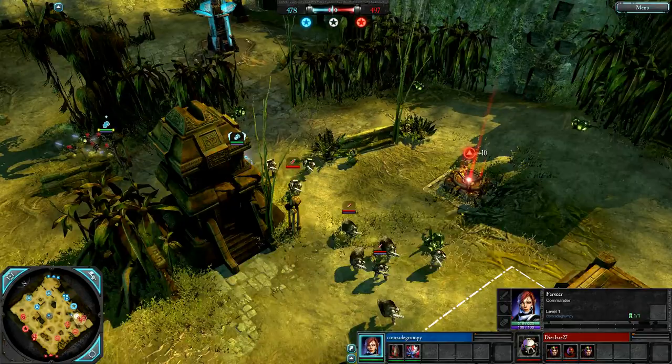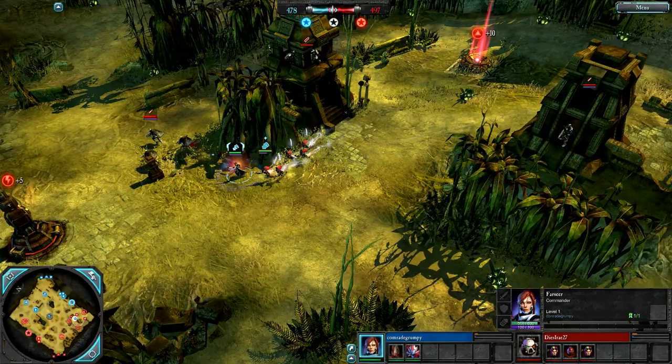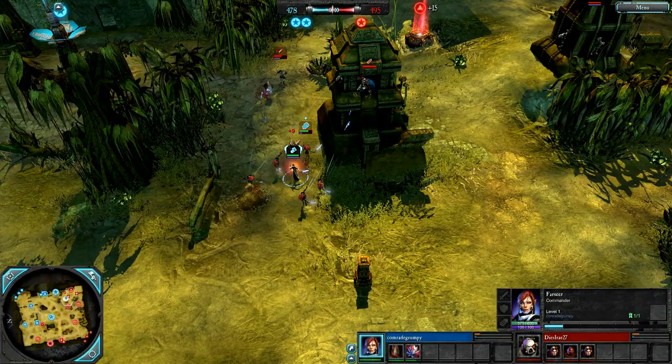The Eldar Farseer begins the game with the Fleet ability, so she's quite mobile getting around and making those early caps. She also begins with Guide, an awesome support ability boosting the damage and range of a squad's ranged weapons. You can use it on vehicles as well — alongside a fire prism, that's a pretty nasty combination.